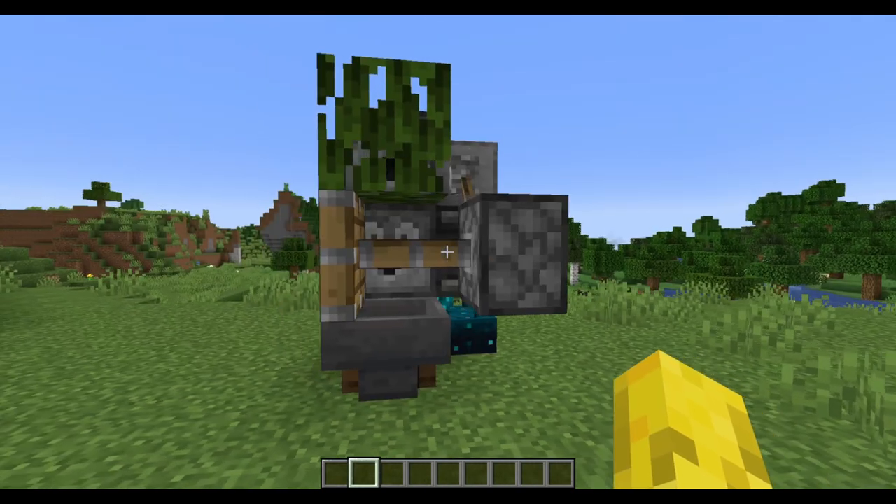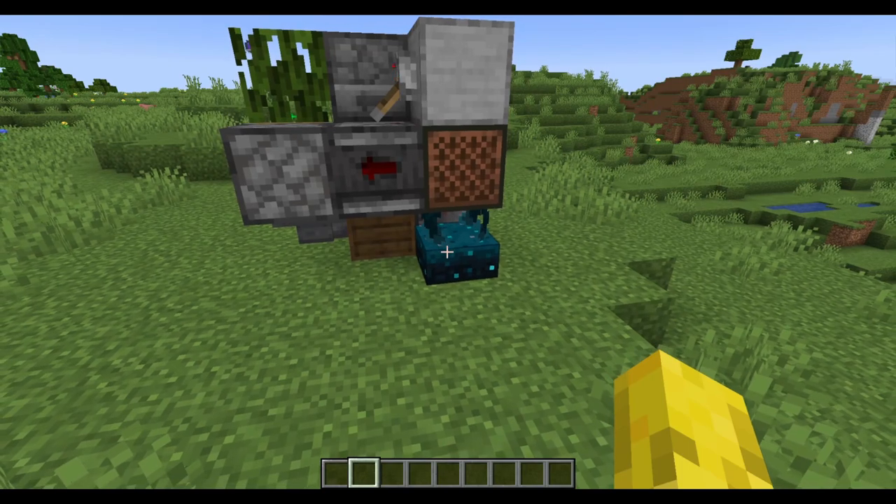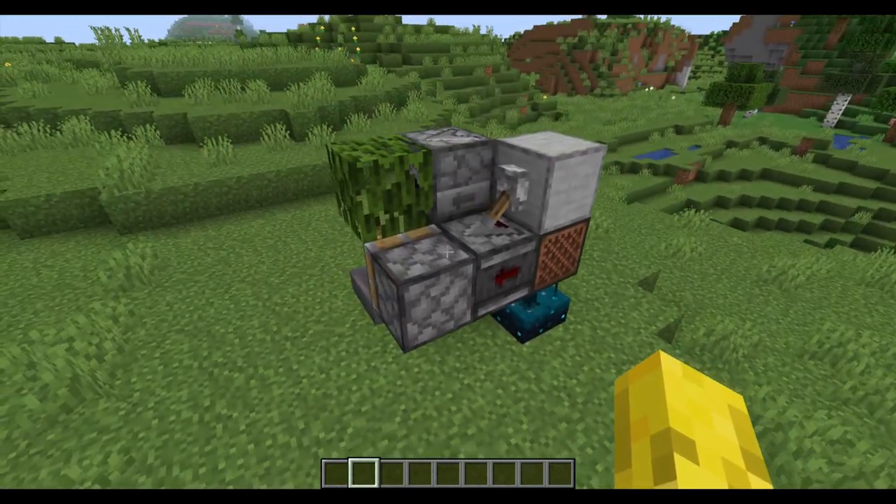This will trigger this piston. Really, I'm detecting when it gets powered. This will cause the Propagal to get harvested, and it will drop into this hopper. If you're wondering what's always causing this skulk sensor to always be active, it's actually this piston.